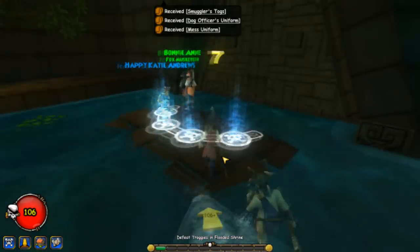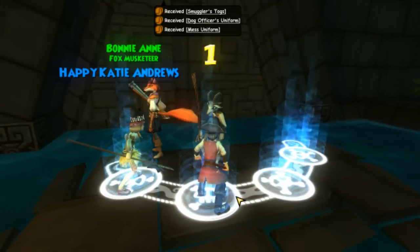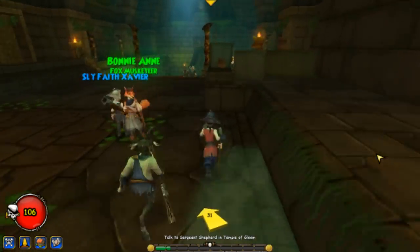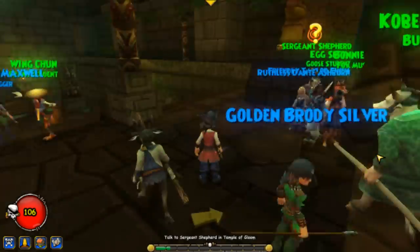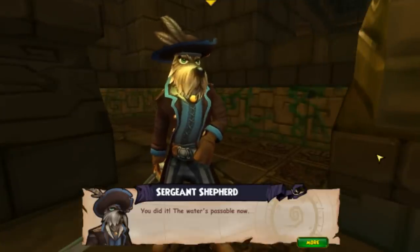That was Marcus in the cage. All you have to do is beat him — go ahead and click the link below to know what happened there. After that fight there will be Trogis, and that will make the water go down. You have to go to the outside, which is not that long. Click the links below for the Trogis. The water's passable now.